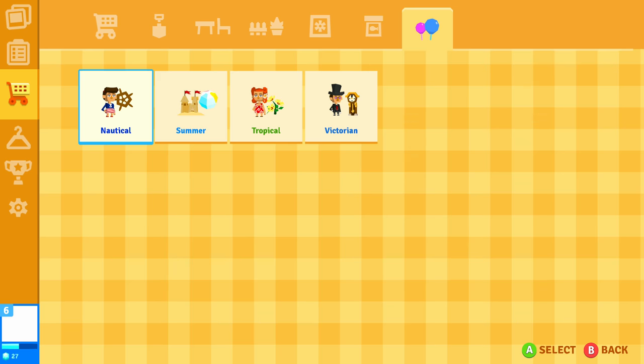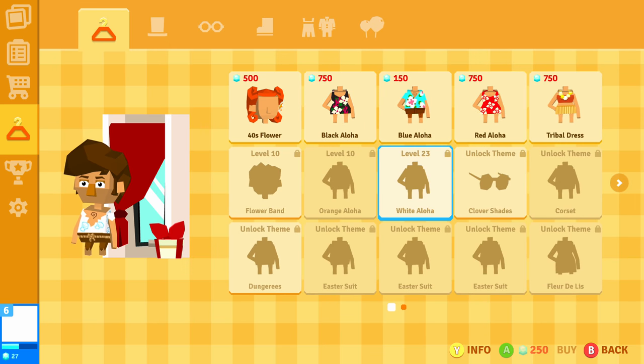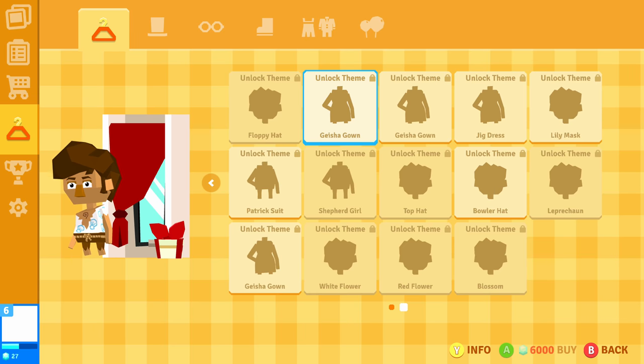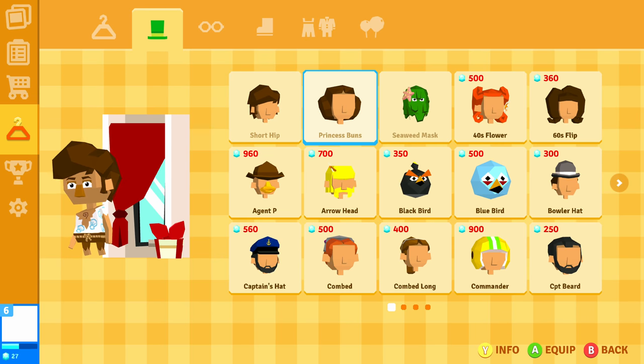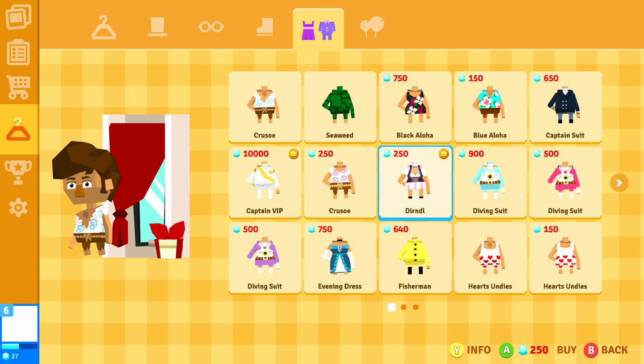There are different themes and a whole clothing system with tons of outfits. You can wear whatever clothing you want — you kind of choose your look at the beginning, pick male or female or whatever, and then you can buy whatever afterwards. They don't really care, so I guess that's progressive.